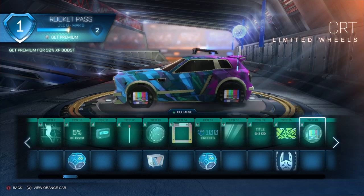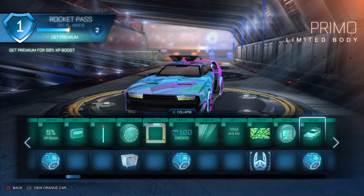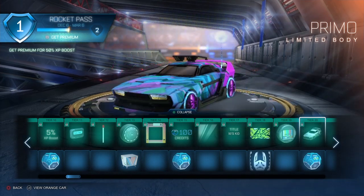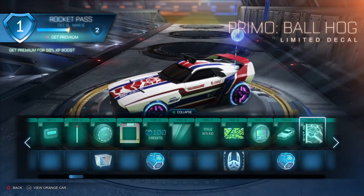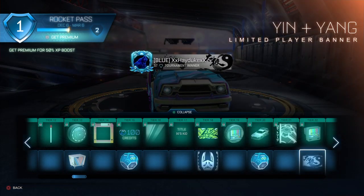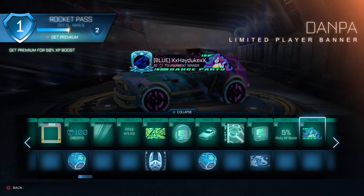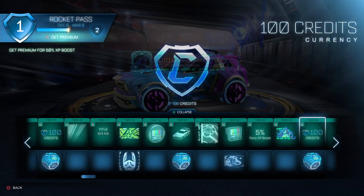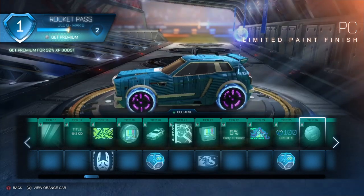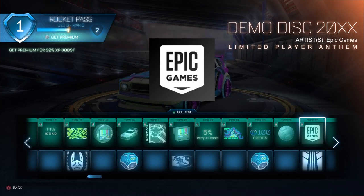We got the CRT limited wheels and the Primo limited body — so two different cars. Interesting. We got an Achaman drop, Primal Ball Hog, CRT limited topper, and the Yin and Yang player banner — I actually really like that, that's nice. We got player XP boost, Danpaw player banner, 100 credits uncommon drop, PC paint finish, and the Demo Disc 20XX limited player anthem.